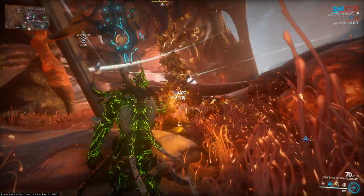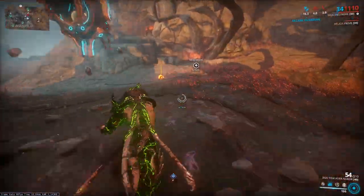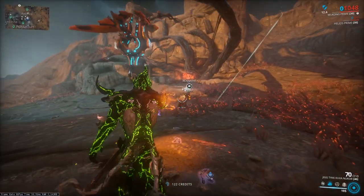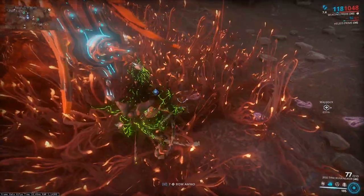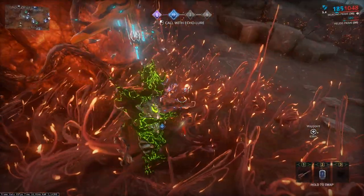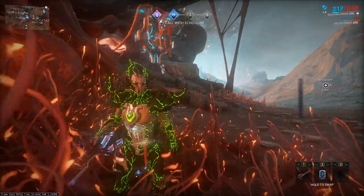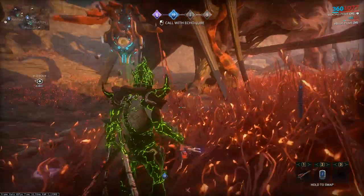We're at the spawn location. We're going to kill the enemies that spawn nearby, because it almost always spawns enemies that will be annoying and will mess with your capture. I don't see anything on the radar — I think we're ready to capture this. Pull out the Echo Lure. Now when you make the call, you're going to hear it call back, and turn the camera around to hear the direction.